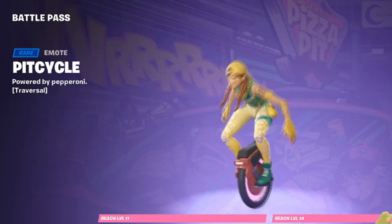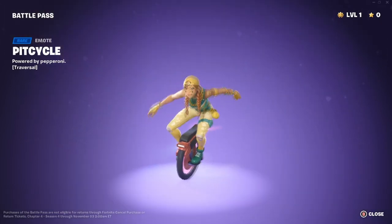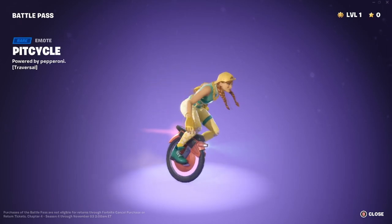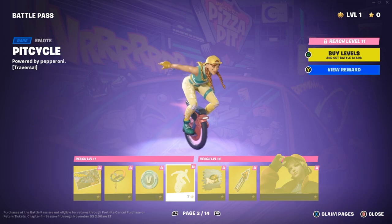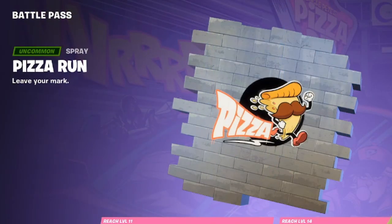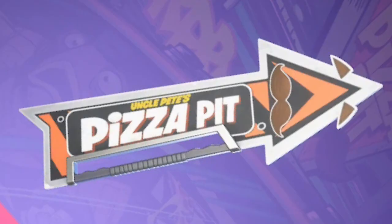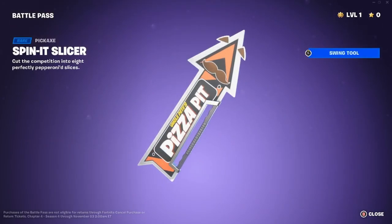We get 100 V-bucks, then the Pit Cycle emote — 'Powered by pepperoni.' I love it, I want it in real life! Moving on, we have the Pizza Run spray, which is not bad, and the Spin It Slicer pickaxe — 'Cut the competition into eight perfectly pepperoni slices.' It literally says Pizza Pit on it.